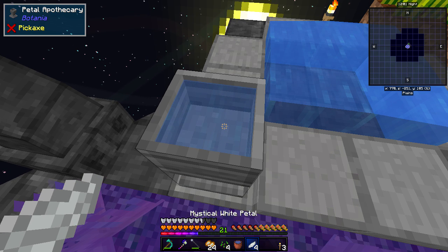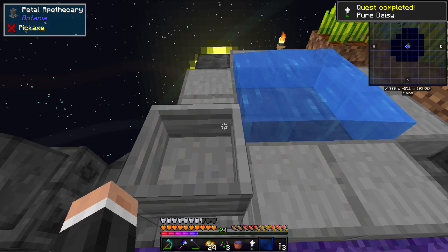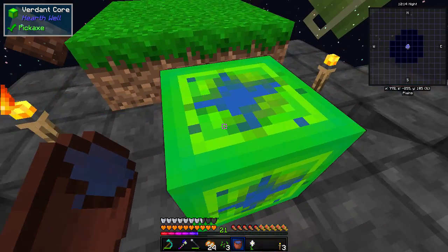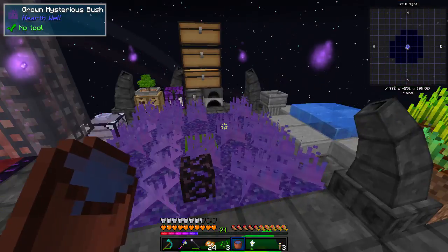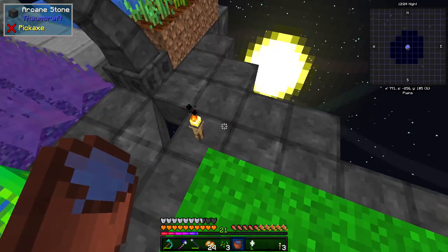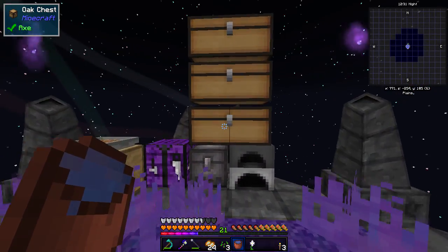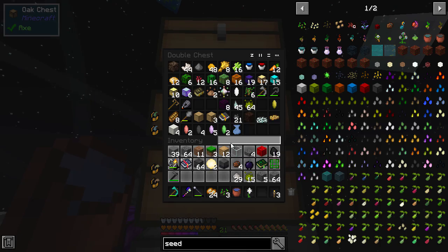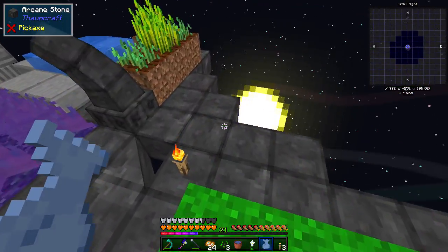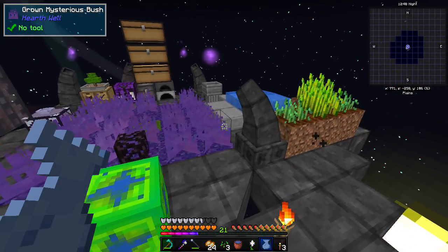You always want to put a petal apothecary next to water, because you'll need to drop four petals in - you can see we need a seed and we get the pure daisy. I don't really need to make another one right now. I can't pick it up sadly and don't want to in case I lose it. We're already cramped for space. I need to make it bigger at some point. I've got some more arcane stone but I'll have to move away from that for building at some point.